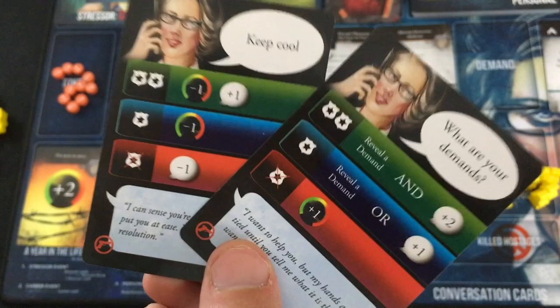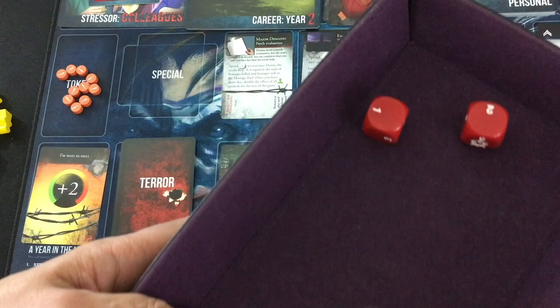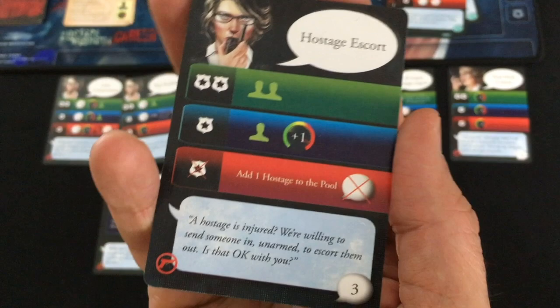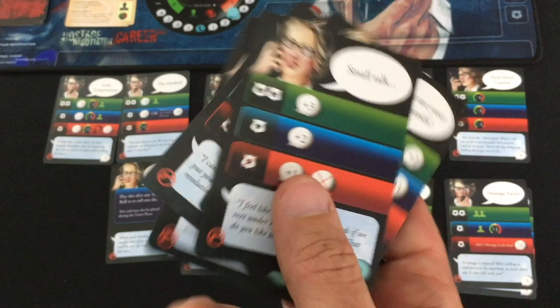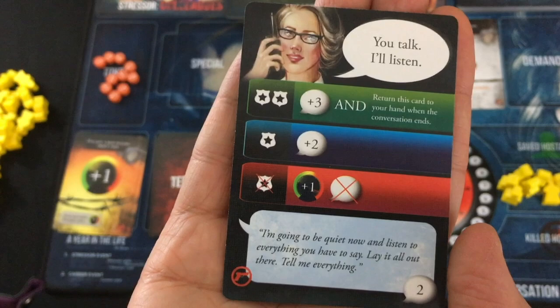For the rest of this turn, I'm going to try to build up conversation points — not going to worry much about keeping her cool. I'll take one Keep Cool and one What Are Your Demands, play them face down for two more conversation points, then try to play some Small Talks. First Small Talk: failure, but Small Talk isn't that bad — you gain one conversation point anyway, as though you played it face down, but your turn ends. I'm up to three total. Then I draw her terror card: plus one threat. It would have been plus two if I had any unrevealed demands — luckily I don't.